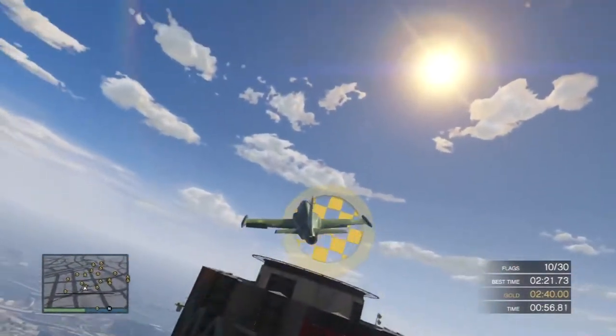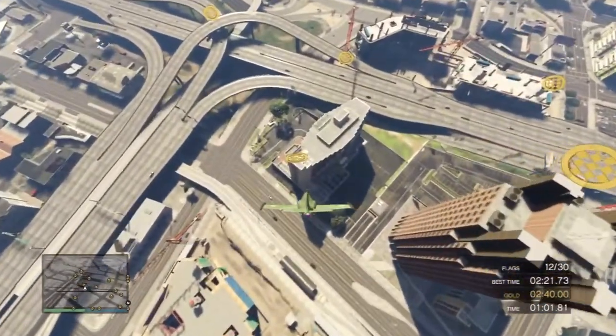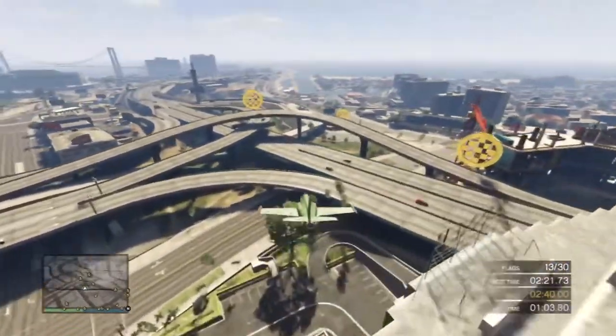The points are behind buildings, at ground level, and up real high. These different elevations make it really difficult, but remember your training. Knife edges help you fly around buildings when turning.